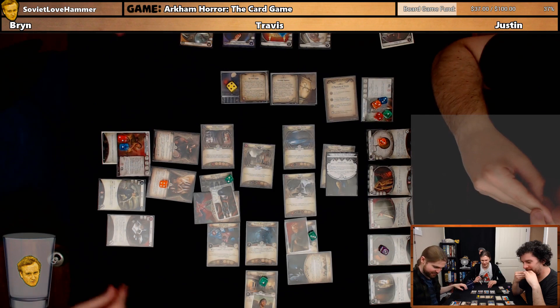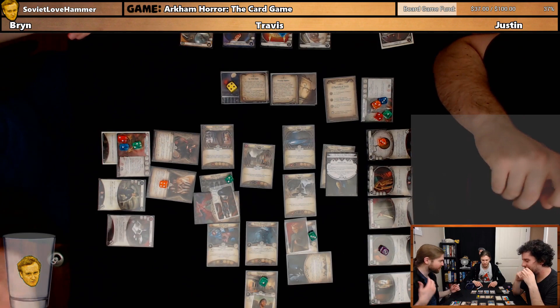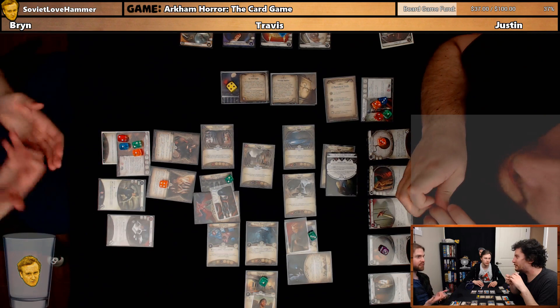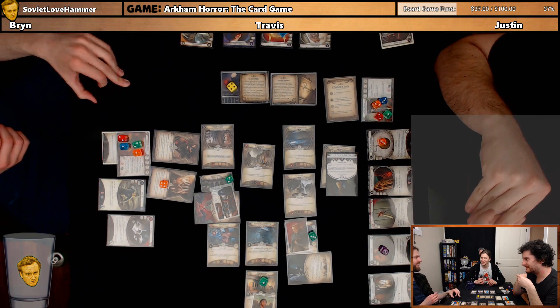I'll take two of these clues. For my last action, just investigate again. Two to two? No thank you. The Torturous Chords — it makes everything I play cost one more. I'm going to gain a resource, and each time I play something it takes one off. It's like 'hey William Yorick, you want to play cards? Fuck you.' It was worse when he had it with Safina last time.